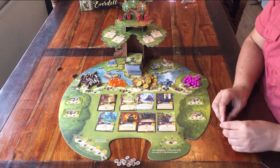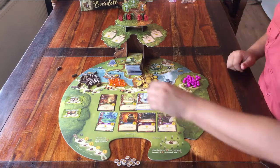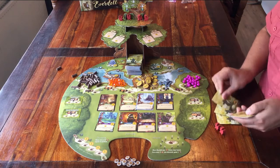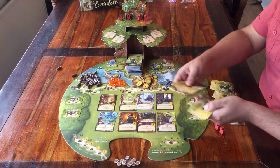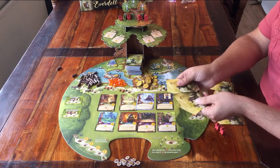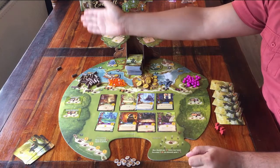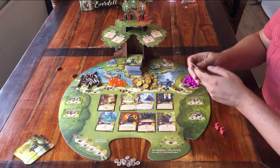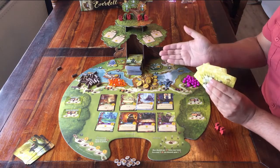Now, time to pick a first player. That'll be me. That means I get to take 5 cards from the deck and keep them. The next player gets 6 cards, and player number 3 gets to take 7 cards. If I were setting up for 4 players, that player would have taken 8 cards.